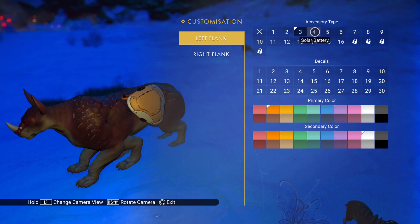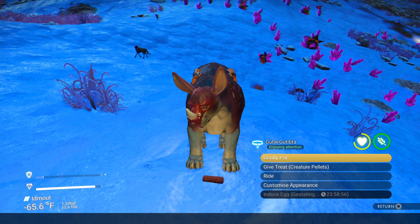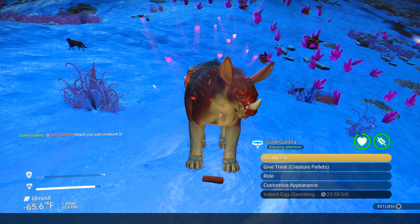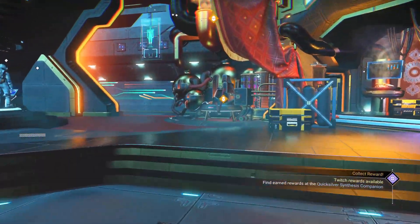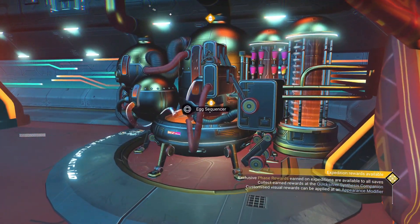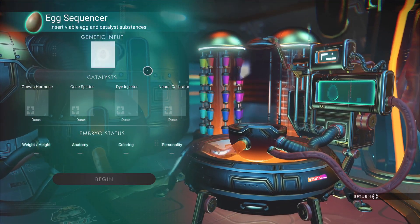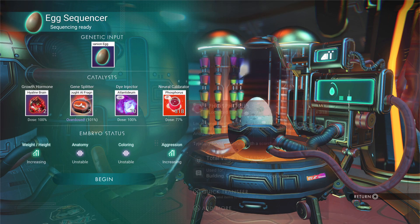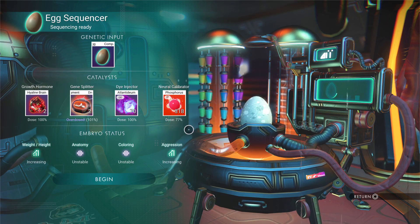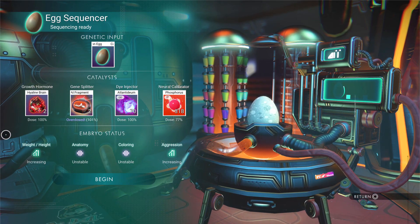If you keep your pets well-fed and happy you will eventually get an egg from them that you can hatch and get another creature. You can also go up to the anomaly and use the egg sequencer — you can put things into the egg sequencer in order to change some things about the creature. Sometimes by doing this you can get a much larger creature or different colors, and it's a pretty fun thing to experiment with.